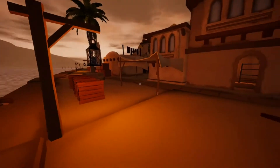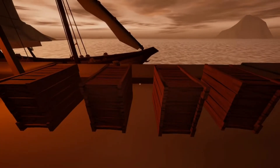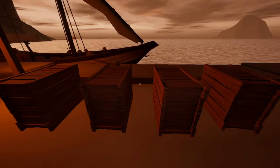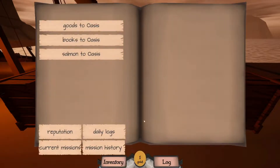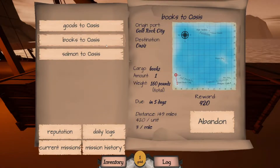But real quick, I wanted to cover how you put cargo in your ship. Right here I have four boxes. None of you have any idea what these boxes are until I hover my mouse over it. So let's take a quick look. What we have here is a box of salmon, which is 23 pounds — it's an individual box. We have books, which is an individual box and 160 pounds.